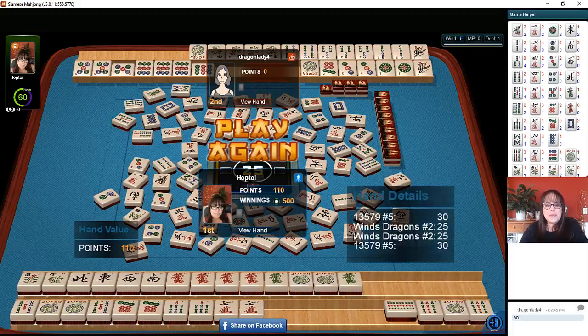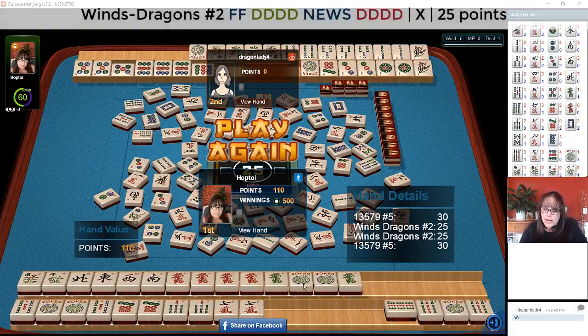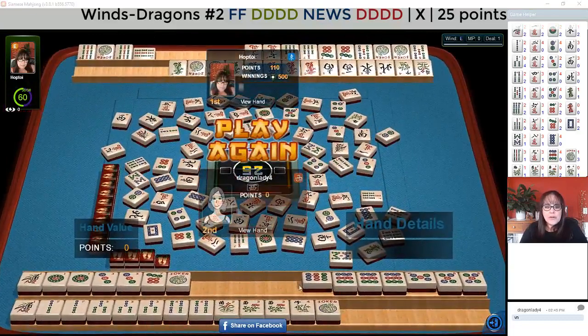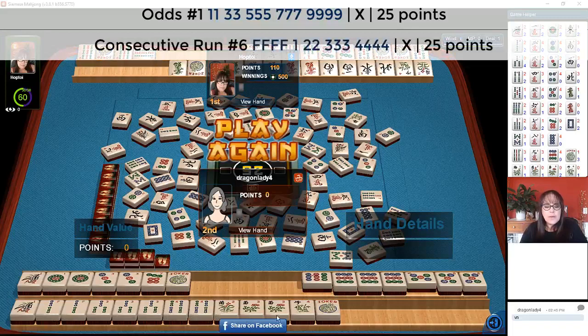Let's go see what the other player was playing. We had five seven nine with sevens in the middle — kongs of fives and nines with pairs of sevens in the middle — and news with dragons, second hand down under winds and dragons. First hand under odds: one three five seven nine. The opponent had one two three four, one two single pair punk kong — ready to win on a four bam single pair punk kong, third hand from the bottom under consecutive run in one suit.